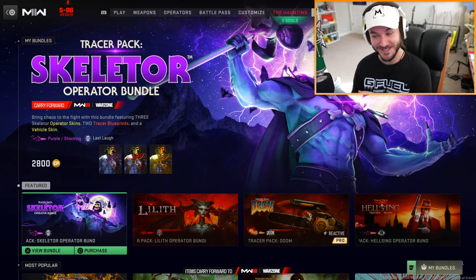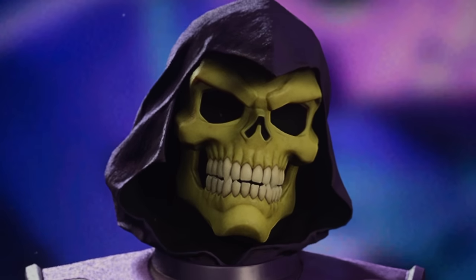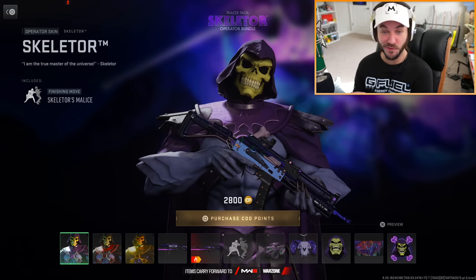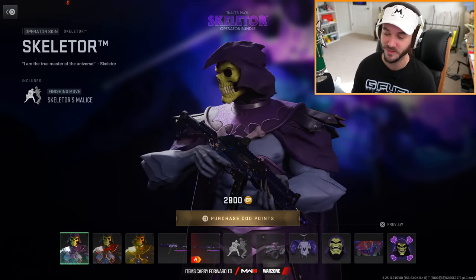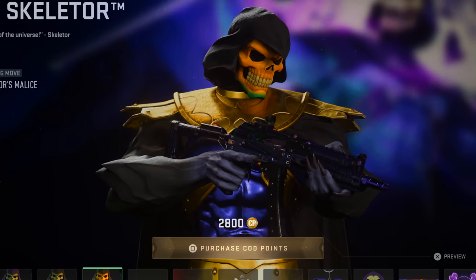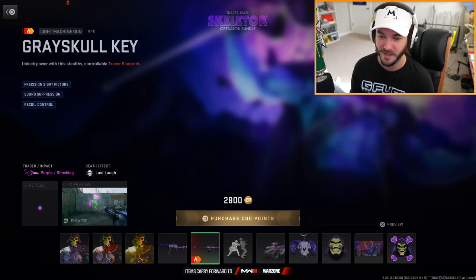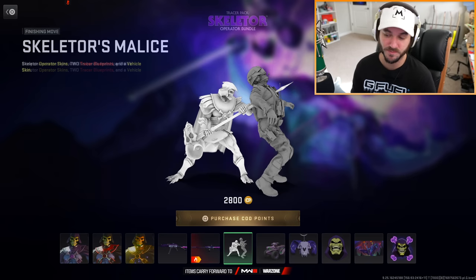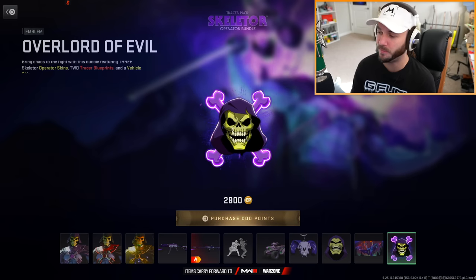Like the Skeletor bundle - I think this one's actually gonna be pretty great, though the head kind of looks like plastic. If you buy this bundle, it's almost a $30 bundle at 2800 COD points. You get three different versions of him, which is kind of cool. You also get a Vasnev and an RPK variant, and even though we can't preview the takedowns, this one is probably gonna be pretty cool.